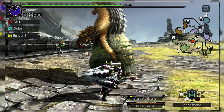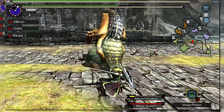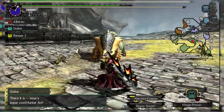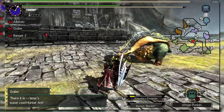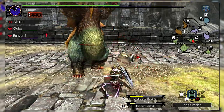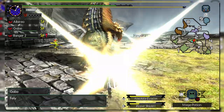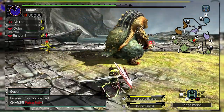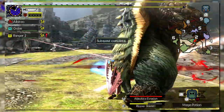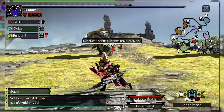Guard points are never really used for counterattacking anymore — instead your animation will just continue after the guard connects. So why is SAED never used? Because the most viable style for this weapon is generally Striker, and Striker removes the ability to shield thrust and therefore the ability to instantly use AED or SAED, in order to provide two things. First, when in the red shield charged state, you'll gain a 20% boost to all axe attacks instead of the 15% boost all other styles receive. This matches up with 4U, which apparently also offered this 20% boost, so overall it was nerfed but Striker retained the original buff.